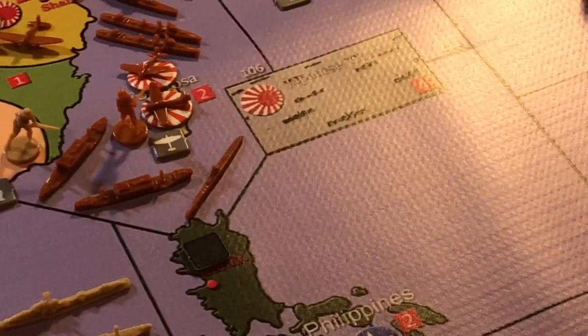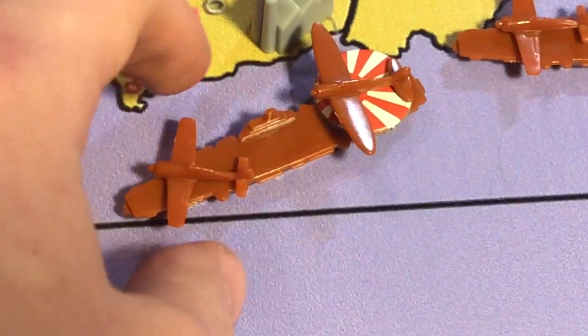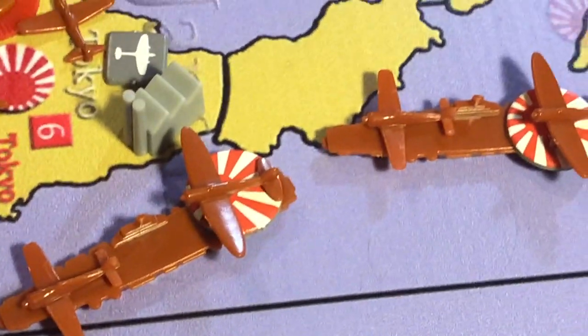For the special naval landing force SNLF, I'm using a roundel flipped down for Japan. For other Japanese units — the dive bombers and the naval fighters — for the naval fighters I'm using my 1941 fighters, because they look distinctly different compared to the smaller ones. And then the dive bombers are just on a roundel.